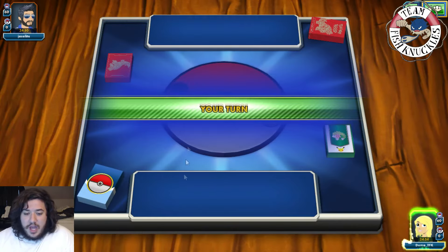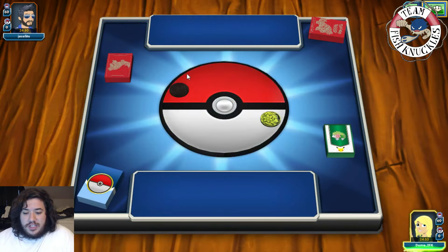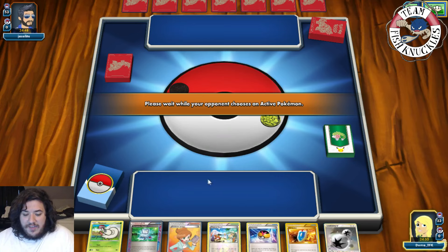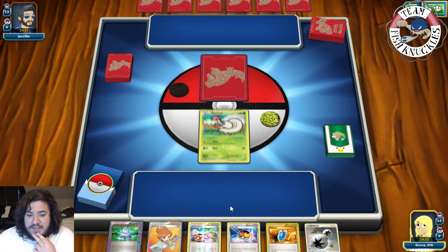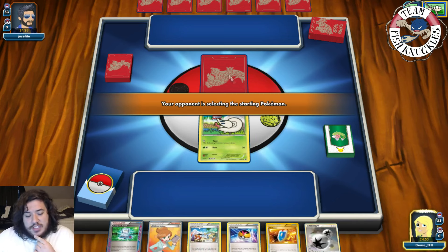On our turn: we hit for weakness, which is nice. We have a Shelmet, Love Ball, and Computer Search for another DCE. That's a pretty solid turn one. We can get down double Shelmet, Wobbuffet, and Tropical Beach for seven new cards. We also have a Juniper — really good opening hand. We put out six prize cards and notice a Furfrou, so it looks like a Don-Phan/Furfrou deck.